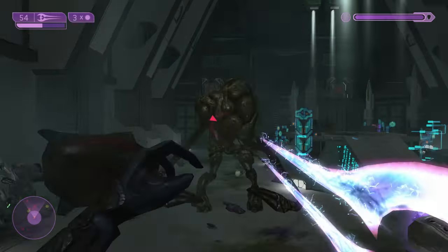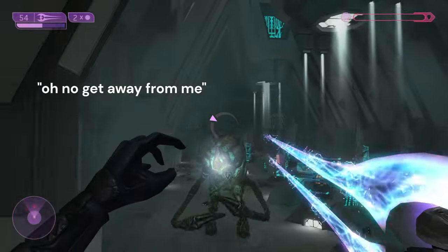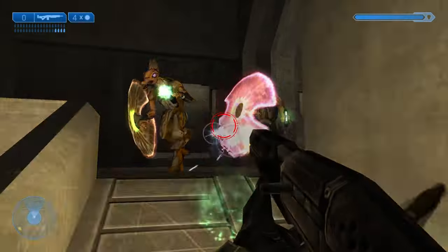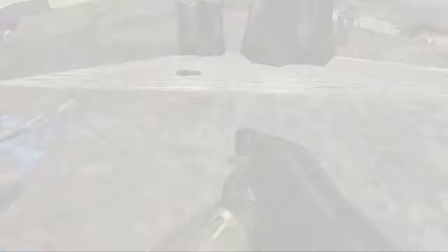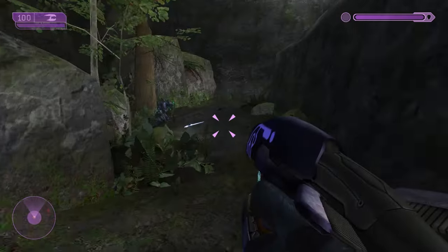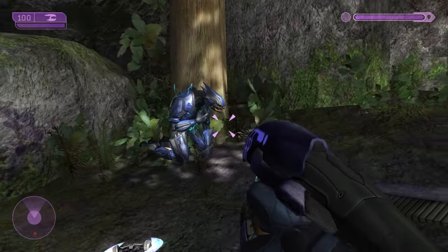The Flood Juggernauts show up for the first time in the Oracle — it was a really intimidating introduction to fight these tanky beasts in close quarters. On Regret, you now actually have to fight your way out of the temple after killing the prophet, which makes sense when you think about it. On Quarantine Zone, you get to drive the Mongoose, a fun little gimmick. At the beginning of Uprising, you can now see an elite give some expository dialogue before he dies.